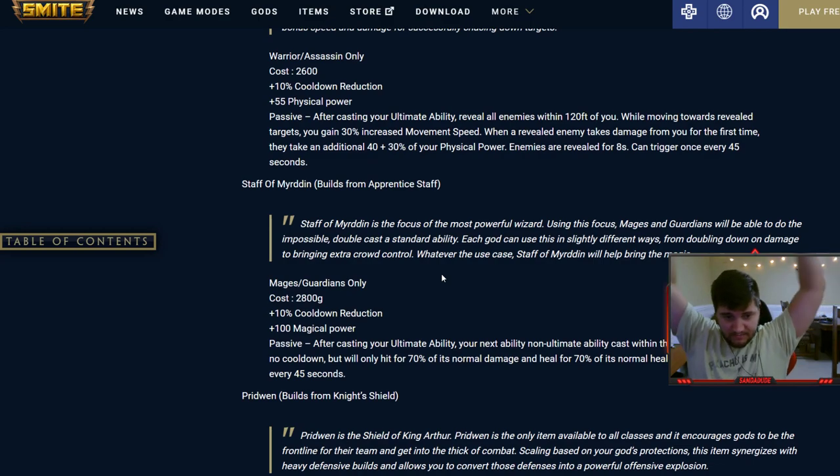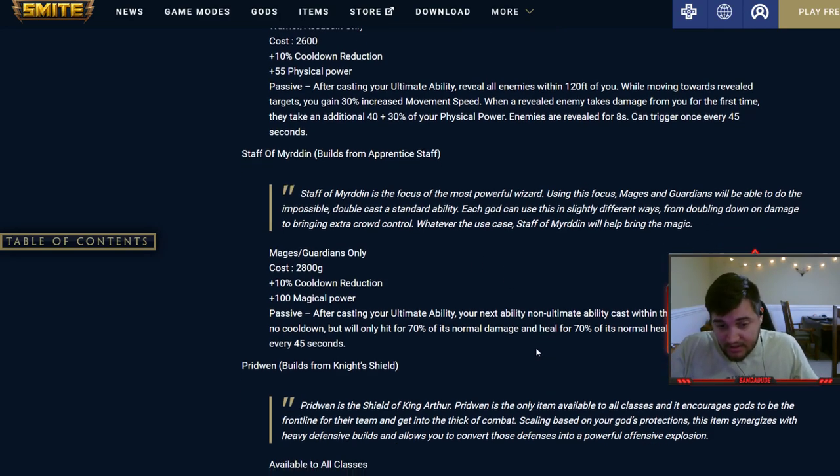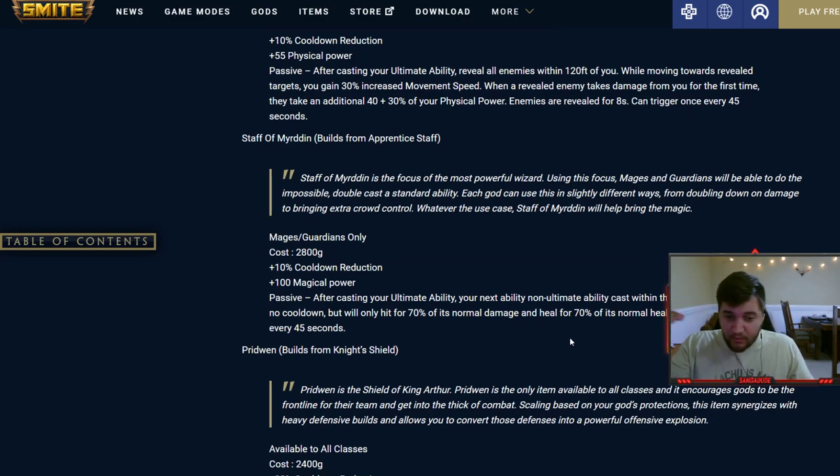Staff of Myrden — mages and guardians only. After casting your ultimate ability, your next non-ultimate ability within 10 seconds will have no cooldown but deals 70% of its normal damage and heals for 70% of its normal healing. On a mage late game, most abilities do around 1000 damage, so 70% is 700 — just an extra 700 damage every 45 seconds to explode one target you actually land on. Really good.